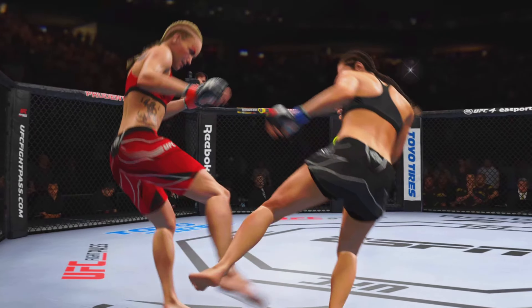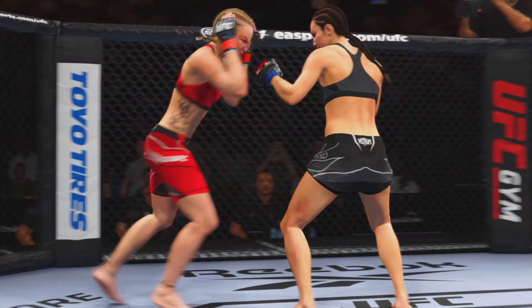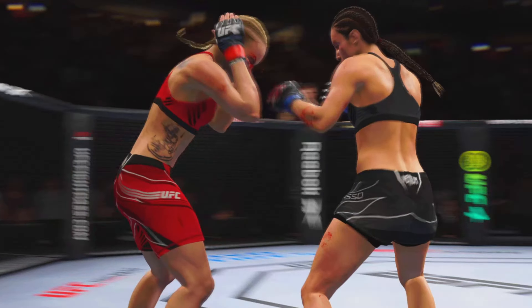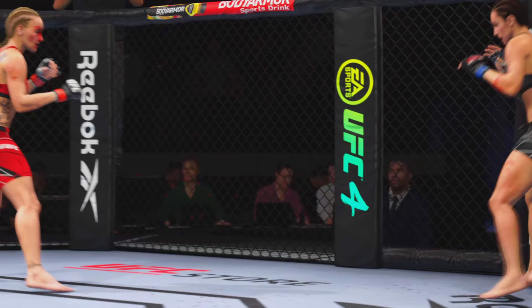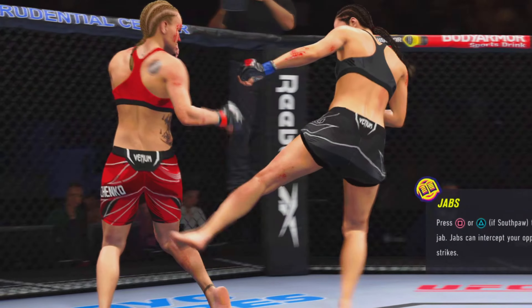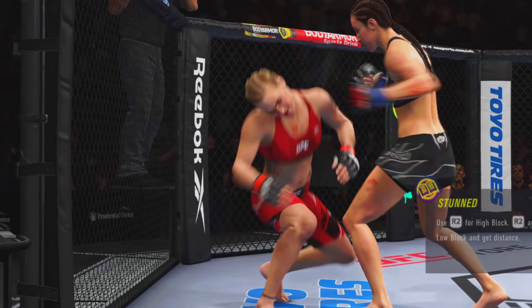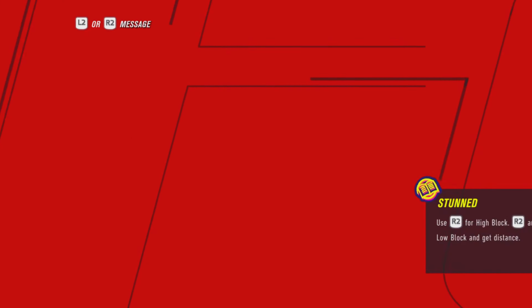Nice body kick. Both girls landing right out of the chute. She's really putting it all together on the feet, DC, staying busy and certainly staying accurate. She's known for her hands, and this is why. You gotta check these low leg kicks. Oh, she lands — and just like that, the fight is over.